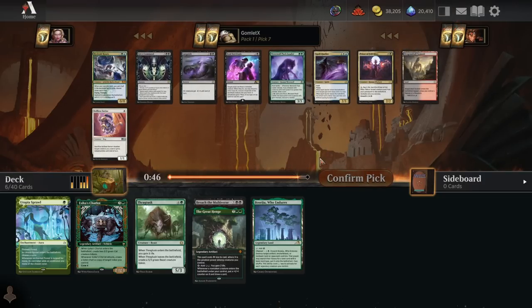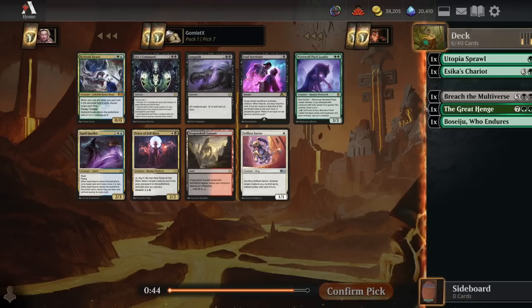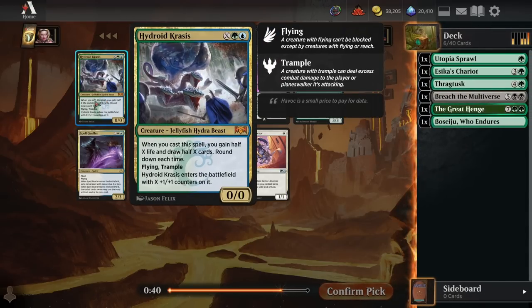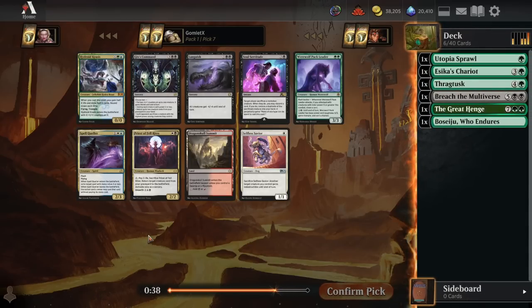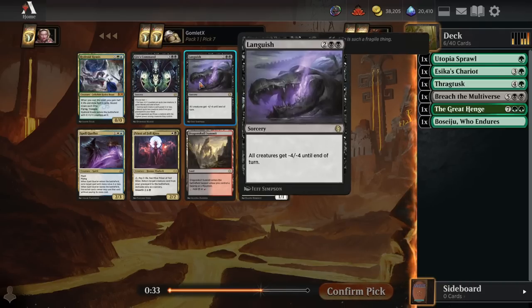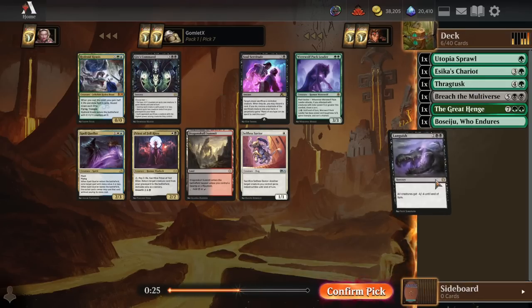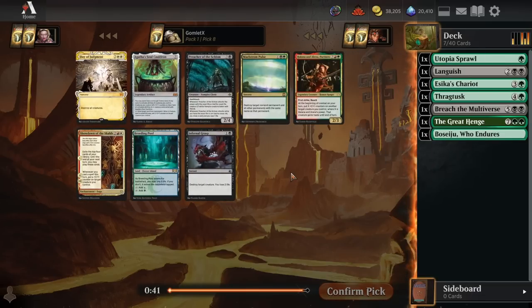Black is looking decently open. I like the idea of green-black here, maybe splashing some blue for Hydroid Krasis - a pretty awesome X-mana draw spell. But we could also take one of these black board wipes: Gix's Command or Languish, with Languish being my favorite of those two. Let's be green-black ramp, really focus on the top end. I'll take Languish and go for a Golgari controlly, rampy deck.